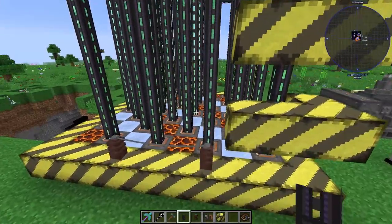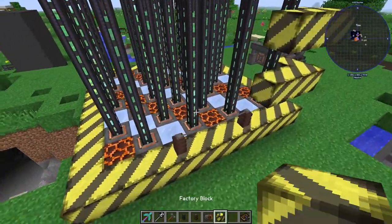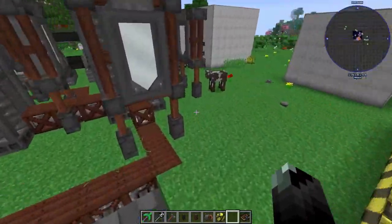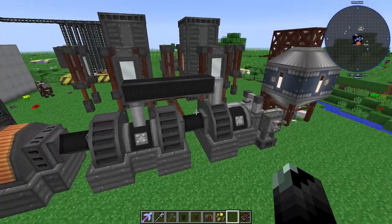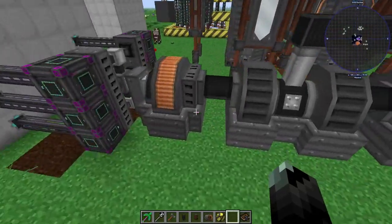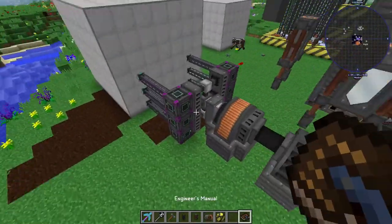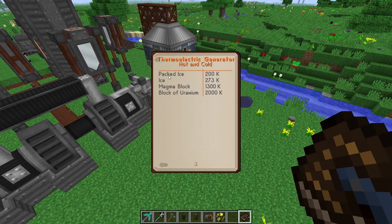Every additional layer would add to that output, so you can scale it up quite a bit. Early on it would be worth it since you're not using as much power. The steam turbine is the best long-term option but you need to supply the steam and the steel — I believe it's around 200-something steel ingots just for the steam turbine and alternator. The Engineer's Manual will tell you exactly what you need.